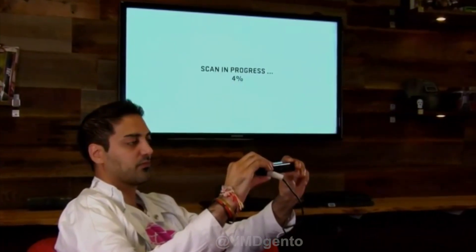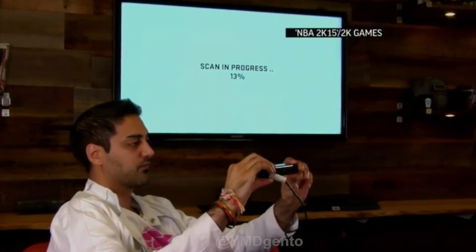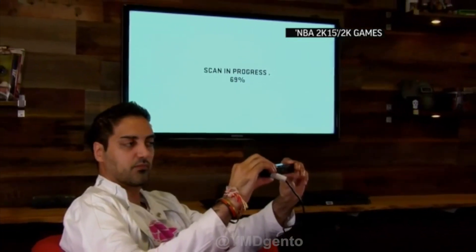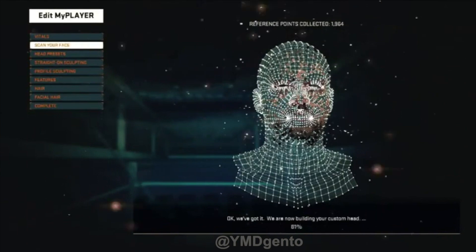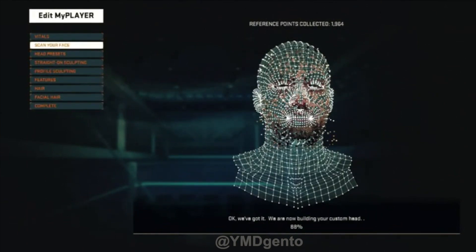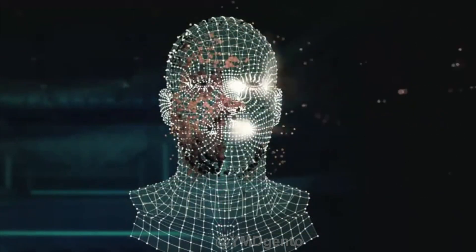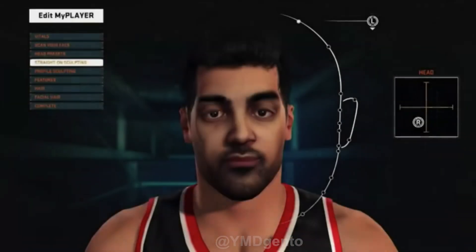Now, one thing that I noticed about this Game Face compared to the EA UFC version — once you scan your face in EA UFC, you can't modify it. In 2K, let's say the lighting is wrong, or they don't have your facial hair corrected. You can go back, edit your facial hair, go back, edit your hair. That's one thing that I like about 2K.